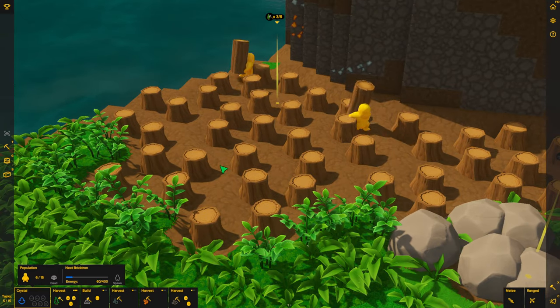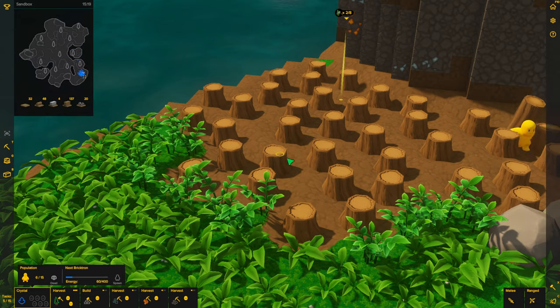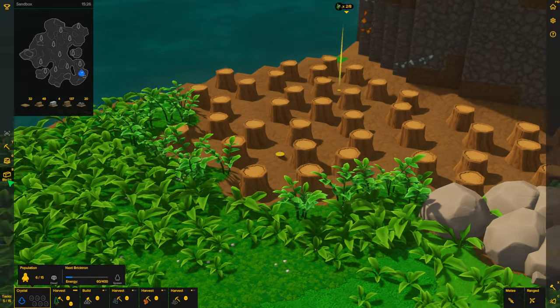I am TwistedLogic. This is how you remove the stumps in Castle Story. After you harvest the trees, it leaves stumps behind and they can be pretty annoying.